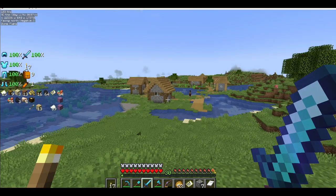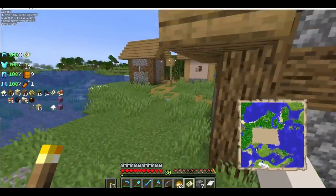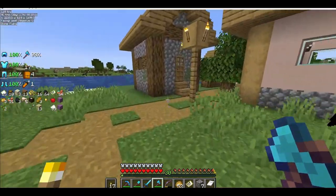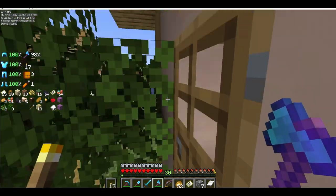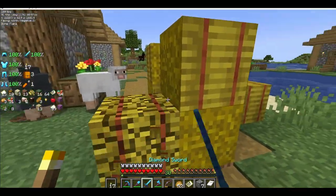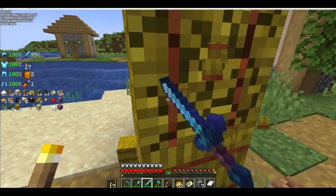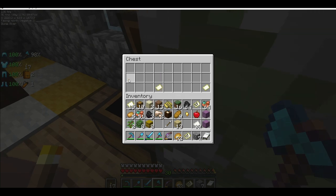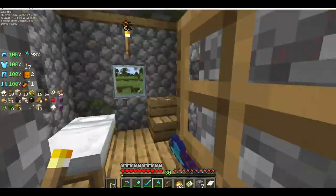Well, would you look at that — a village. And it's actually on the map. So let's see if we can loot the place. Have we looted it? No, we haven't. Let's see what it has. Be free, villager. Oh, we have some hay bales. And we have another cartography table. We have some maps. I'll just take the bread. Cannot have too much bread.